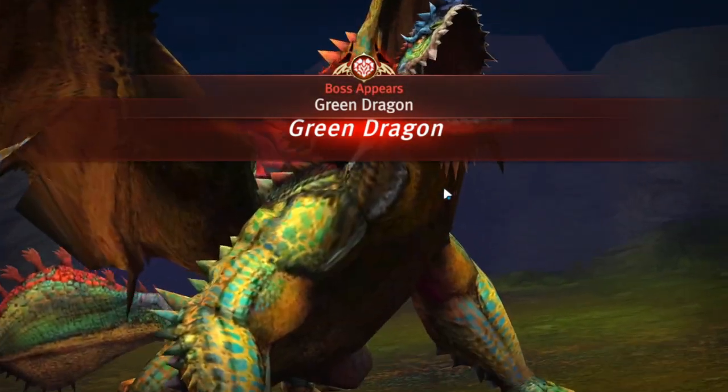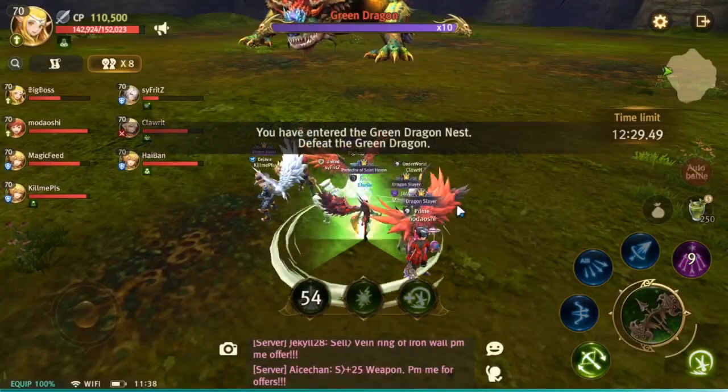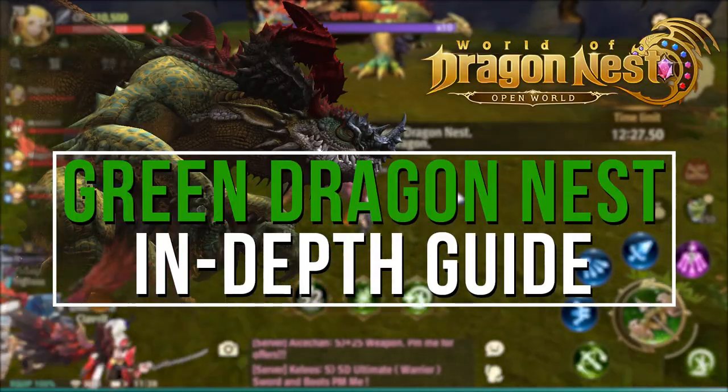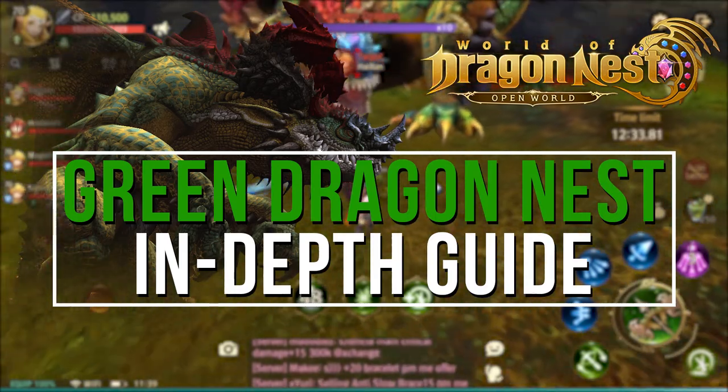What is poppin' adventurers? This is Max from Wicry Media and for this episode we're covering Karahan's beautiful monstrosity and how to beat it gracefully in this in-depth Green Dragonest guide.